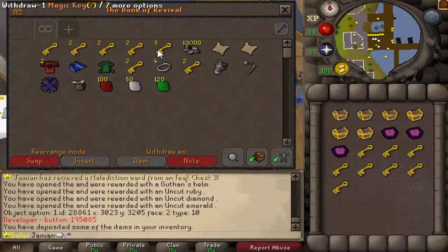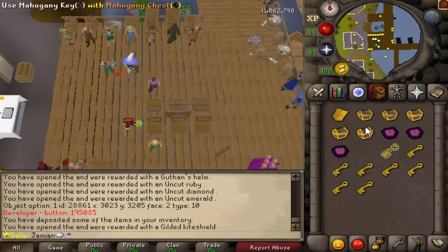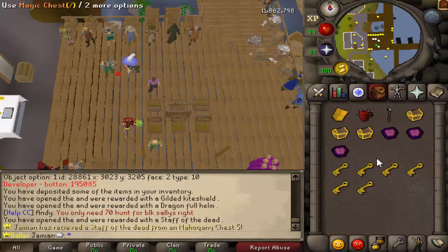I got a Primordial Crystal — oh, that's nice. I'm not going to get Dragon Boots though. I have Dragon Boots though. Wait, how do you get Dragon Boots? I got them from one of my old chests. Dragon Forms. Wow. Looks like I really need a mage.